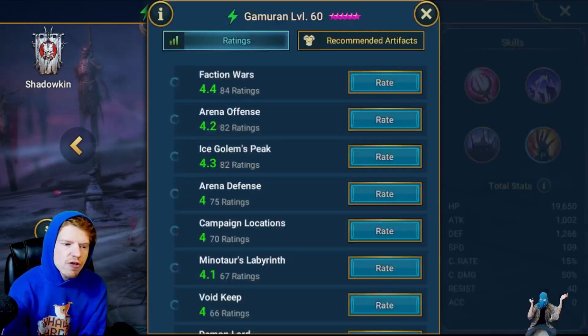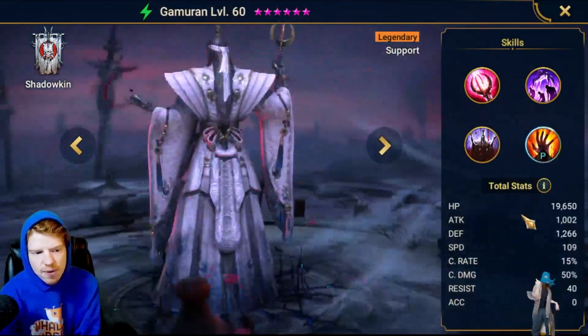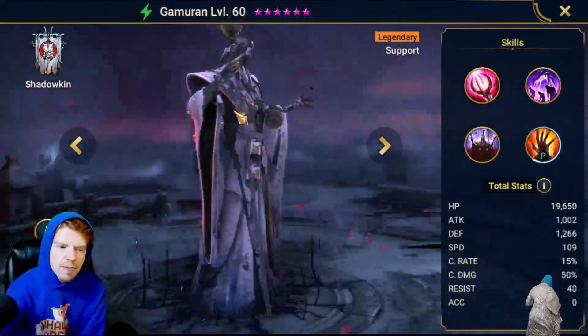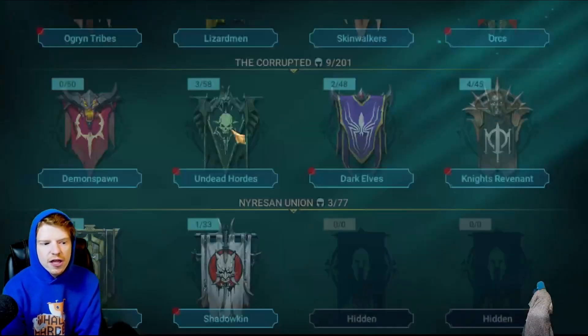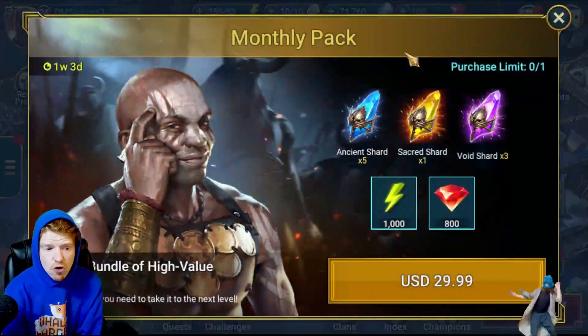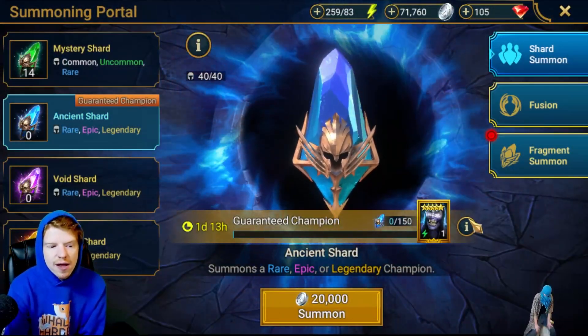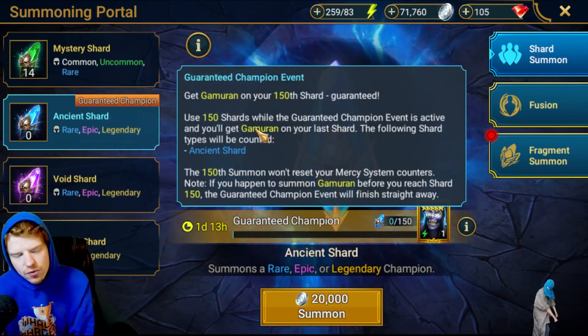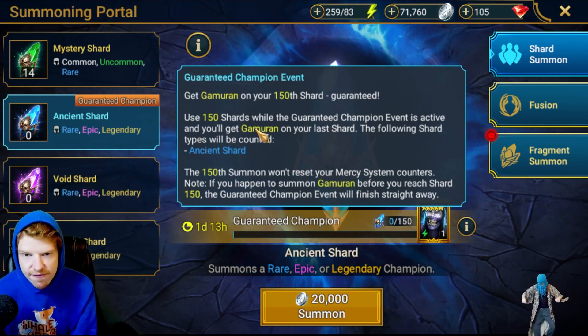If we look at the reviews in game, he's probably better than his reviews show, and he's probably one of those champions that requires good gear to shine, but I do find him very interesting. So if you are thinking about opening 150 ancient shards for it, I can understand that — it's not the worst idea ever currently, and it won't reset your pity if you get him on the 150th. Keep that in mind.